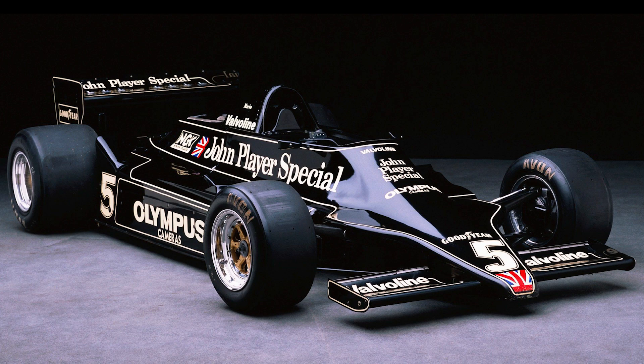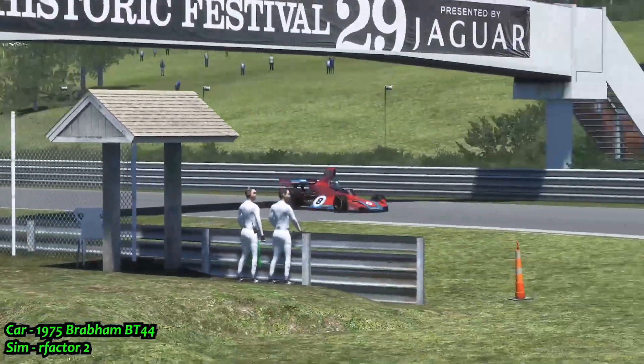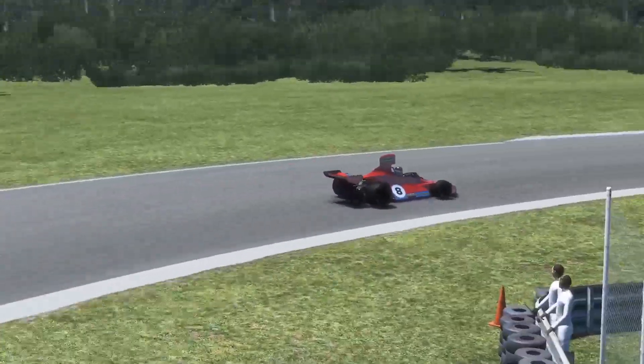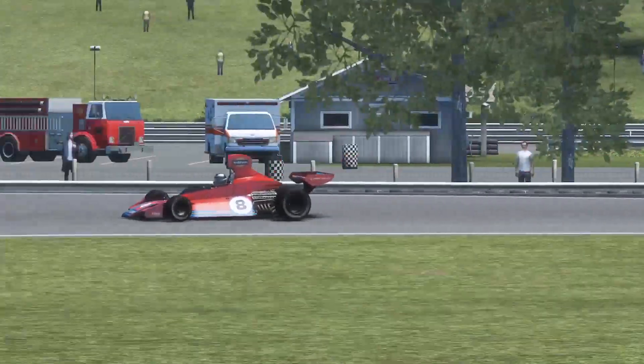The car needs much more downforce to put all that power to use, and that's why the Lotus 79 was so successful. Cars of the era slid around on track at all four wheels and required a lot of careful driver input to control. With the massive amount of grip added with the Lotus, it had better traction, was far more stable, and cornered at much higher speeds than the competition.